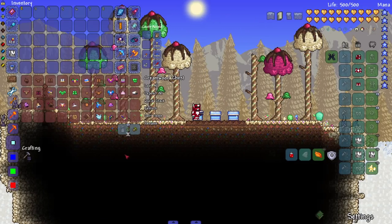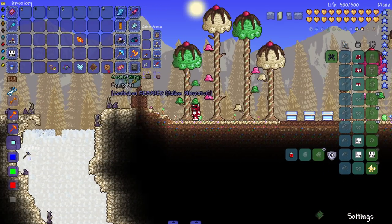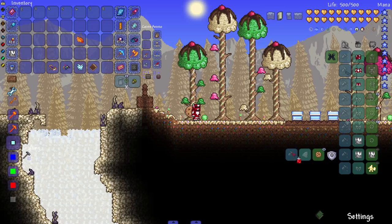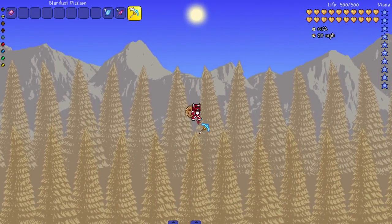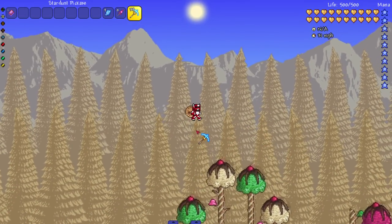Next up, we have a bunch of wings. Let me take mine off and see them in action. We've got the cookie wings — and they spin! I was wondering how they'd flap or work, but they just spin. That's funny.